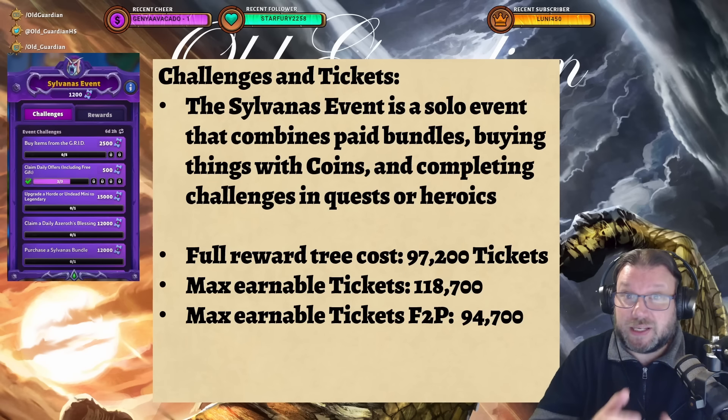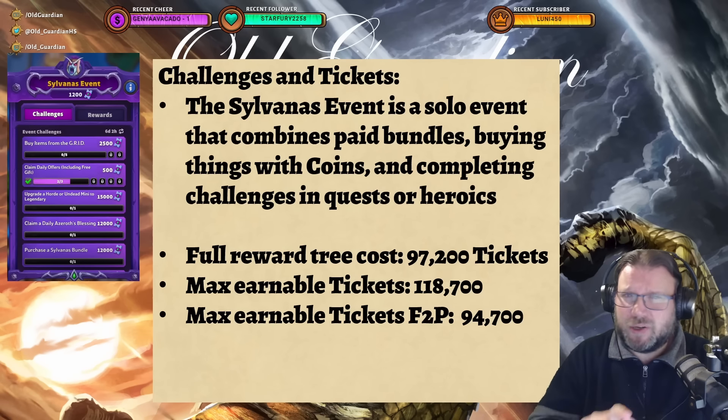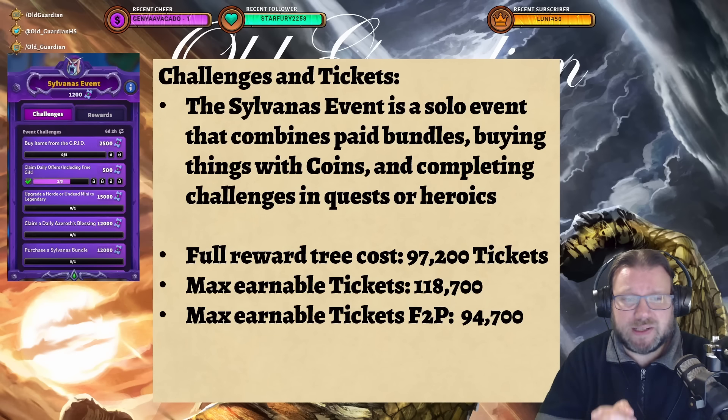Overall, the Sylvanas event is a solo event. It combines paid bundles — you can get an advantage with paid bundles — buying stuff with coins from the grid and from daily offers, and also completing various challenges in quests or in heroics. The full reward tree this time is going to cost 97,200 tickets.